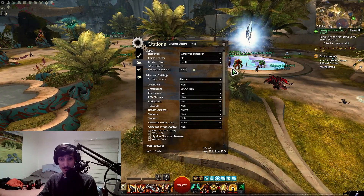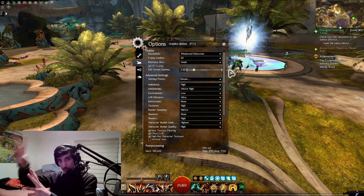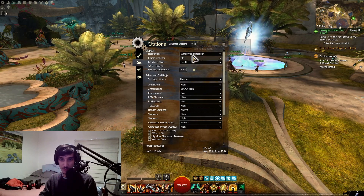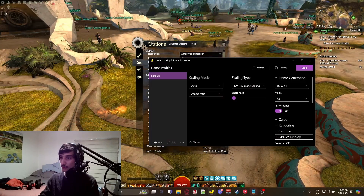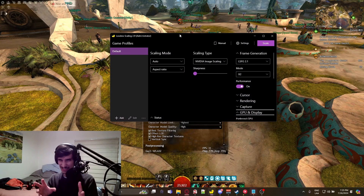This new software doubles your FPS. If you have 60 it'll get to 120; if you get 30, you'll get 60. The trick is you go to the frame limiter, put it at 30 — it looks not great — but then you go to the Lossless Scaling software. You have to purchase it; it's like $10, very cheap, and you can refund it if you don't like it.